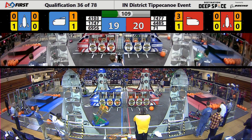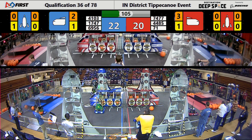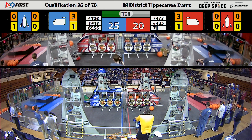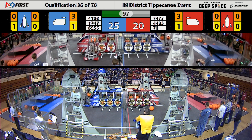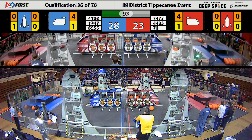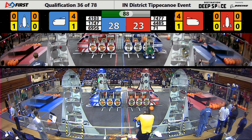Over on the Red Alliance, 7477 continues to be having some issues with their robot. Meanwhile, their partner, Team 71, is working on placing a piece of cargo into the ship for Red Alliance. They're going back and forth between the Human Player Station and the cargo ship.